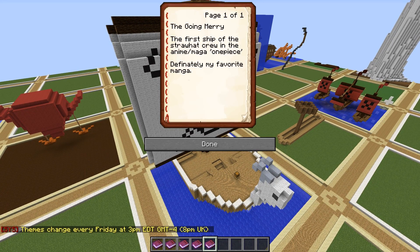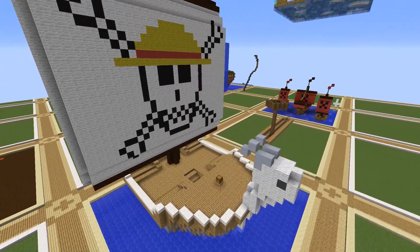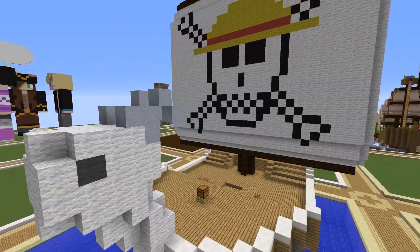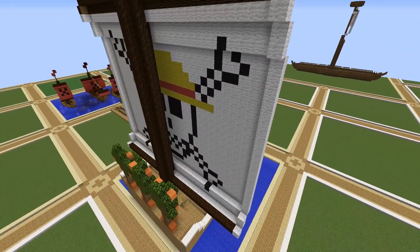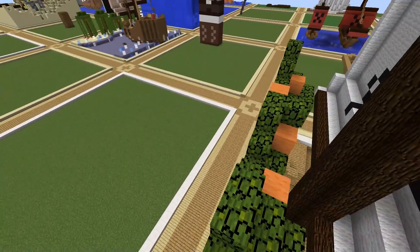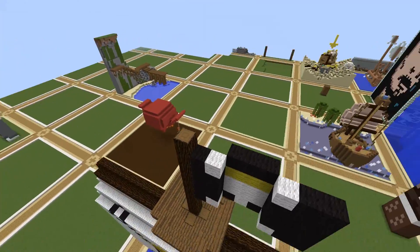This next build is by Apple Goddess. The book says it's 'The Going Merry, the first ship of the Straw Hat Crew' from the anime/manga One Piece — definitely a favorite. It's a nice little ship with a goat head on the front and the mast with a skull wearing a hat. Not enough room to do everything else, but the back of the ship has some trees on it, which is cool, and up top there's a flag. Very nice job.